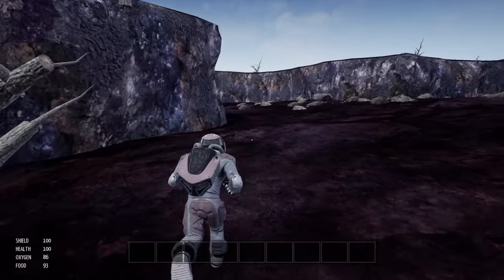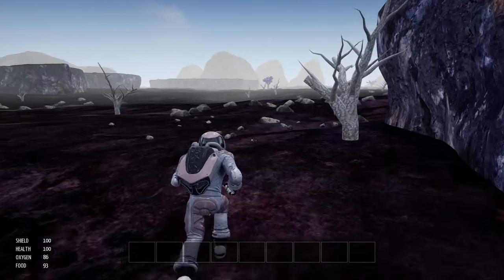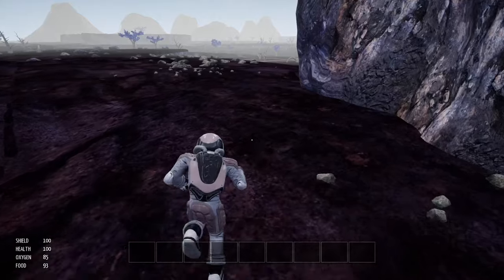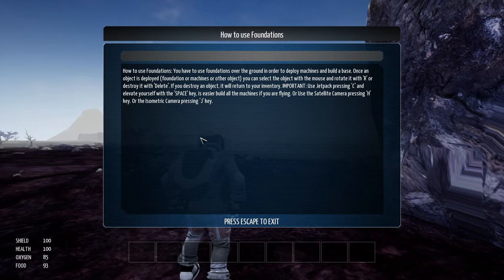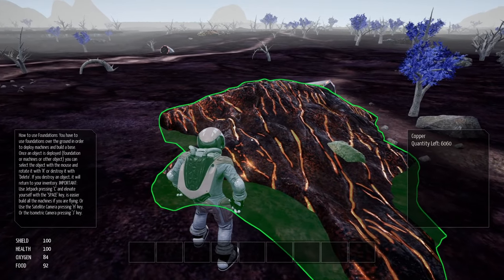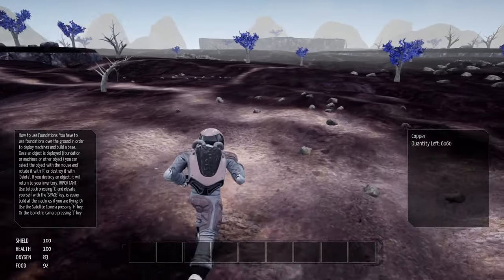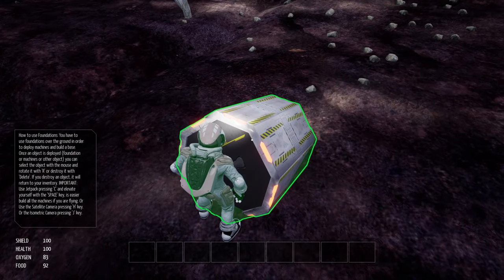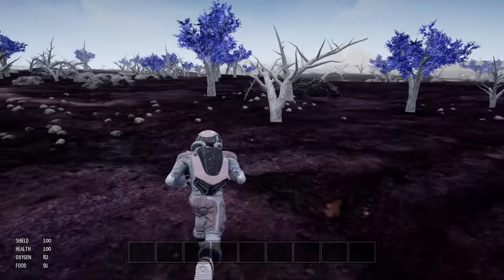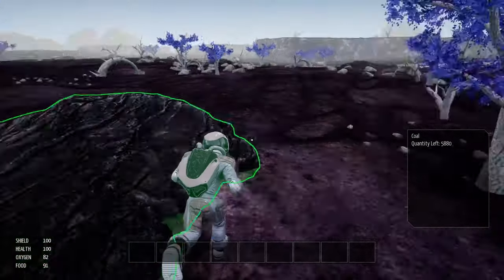You can see in the lower left of the screen are statistics — we've got a shield worth 100, health at 100, and oxygen and food are slowly depleting as I run around. There's a nice ore deposit — copper, 6,060 units. We're getting to an ore deposit. That's a good sign because I think our drop ship will be around here. Let's head towards these ore deposits. I think these ore deposits are clustered right around your drop pod. We've got some coal, 5,800 of that.